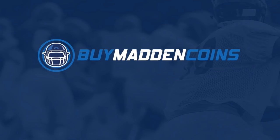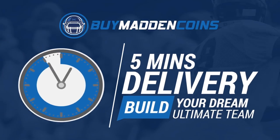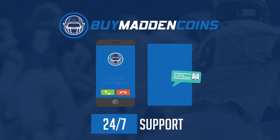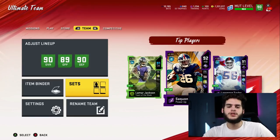You need some coins to build that dream team? Head on over to my sponsor, Buy a Madden Coins. They have the cheapest, quickest, and most reliable coins on the market right now. Make sure to use code 'poodle' for 20% off at checkout.